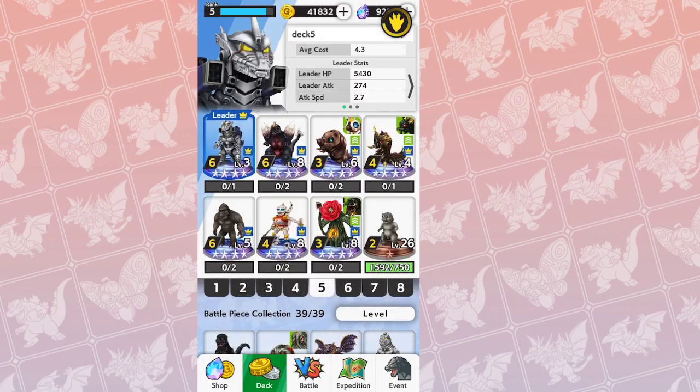Obviously, we have to throw Manila on the team. Manila is 2 cost, has a great slow and great range — this is going to slow down enemy units for sure.